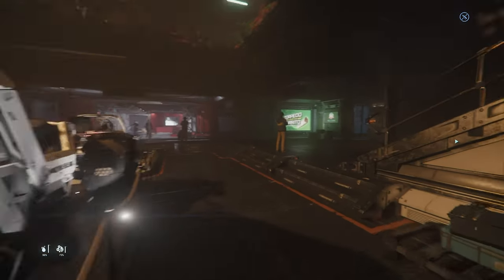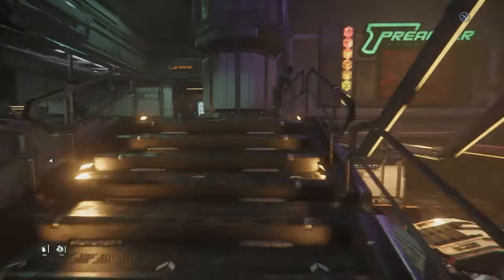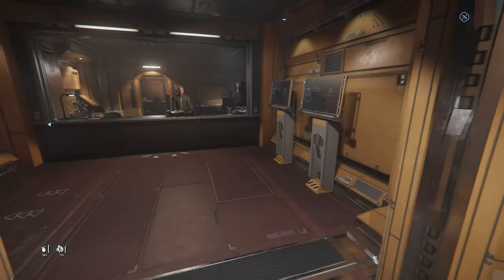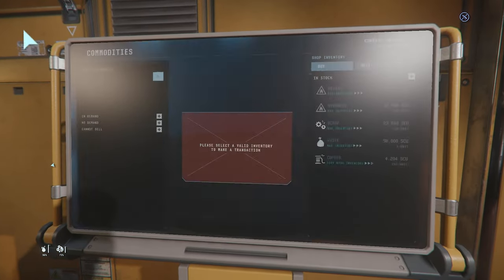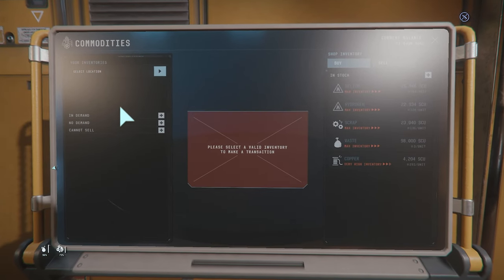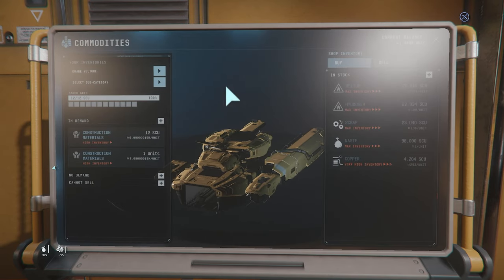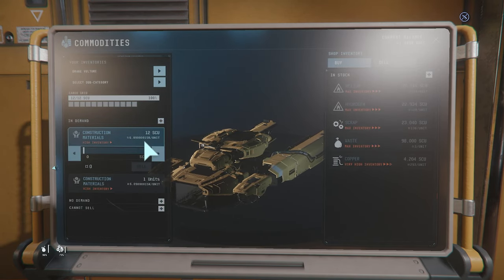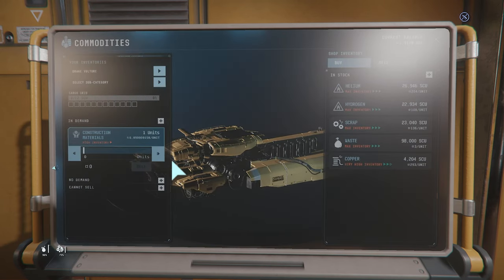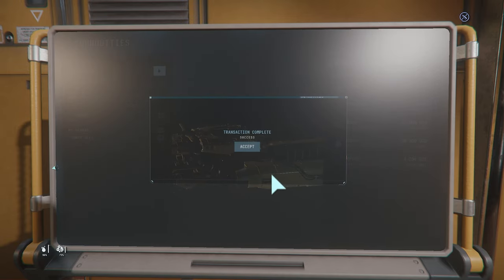Now we'll go up to the admin center, and you'll see how much we get from the first sale. And then we just go back down there, stack more boxes, and sell again — which takes almost no time at all. It's just a little bit of annoyance running up to admin twice. That's 73,000 there, plus another 6,000 there. So about 79k — about 80k.